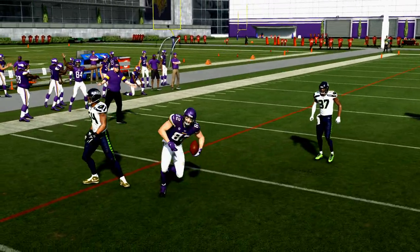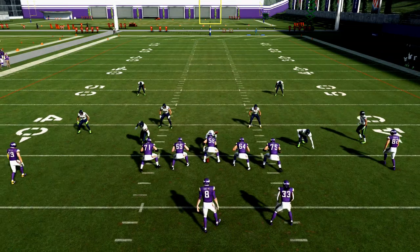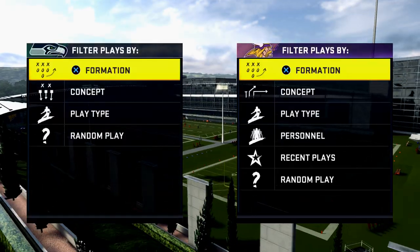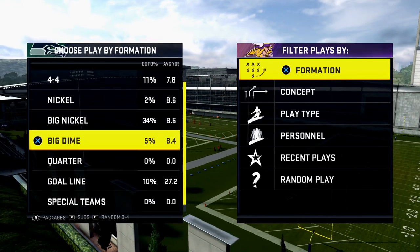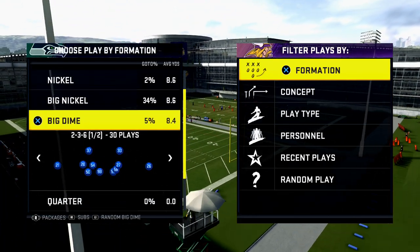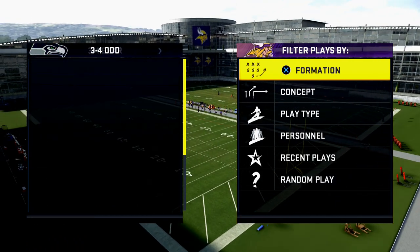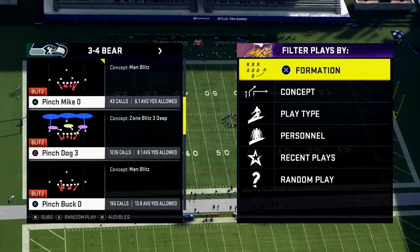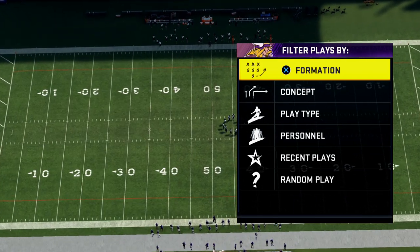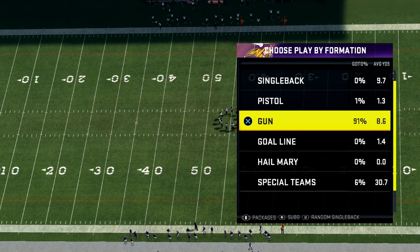I want to go into the 3-4 bear for a moment because the 3-4 bear blitz is a little bit more dominant than the big dime. The big dime 2-3-6 is a good blitz, but it's not a great blitz. Let's jump into the 3-4 bear because I promise you you'll see this. Pinch bucko, to me, is the most aggressive form of pressure that you're going to face. We saw Mills do this at the Madden Bowl.